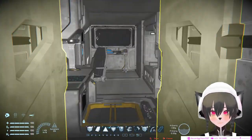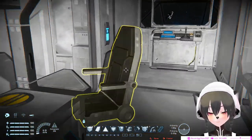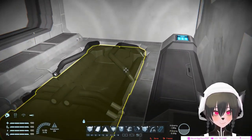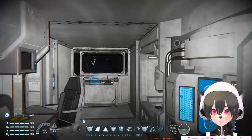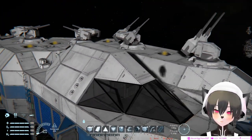Here's the interior. There's a kitchen, the survival kit is here, and the bedroom is here with the bed. And here's the helm. The whole cockpit area is protected by heavy armor.